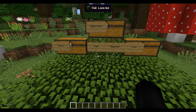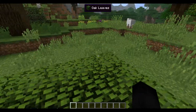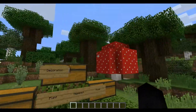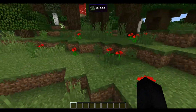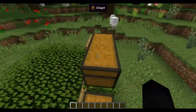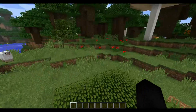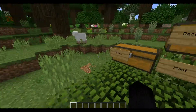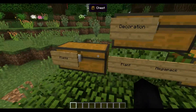Hey guys, Austin here. Welcome to another mod showcase. Today I'd like to show off the Plants Mega Pack mod. Some of you requested I do a bigger mod, and your requests have been granted. This is a huge mod basically designed to add about 300 new plants into your world generation, not to mention a ton of different ladders, stairs, doors, and decorative stuff, plus a ton of food as well. So without further ado, let's get this mod showcase started.